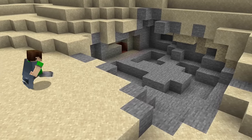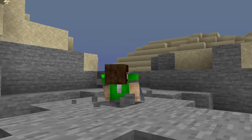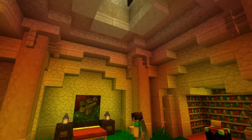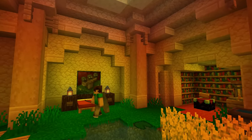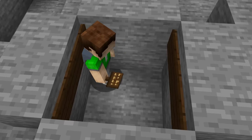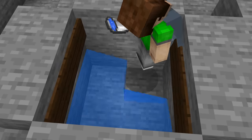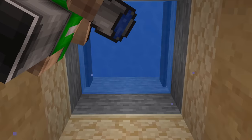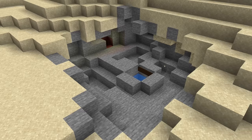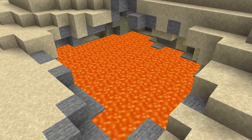Start by finding a nice location to begin building. Dig quite a few blocks down and start clearing a large area — this will be your secret underground base. Design it however you want. Once you're ready to hide your base, head to the bottom of the one-by-one entrance and place a sign. Place a bucket of water above this. Go back to the surface and place another two signs above the water block, and then place a block of lava.